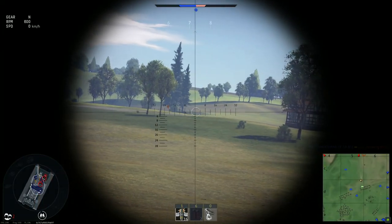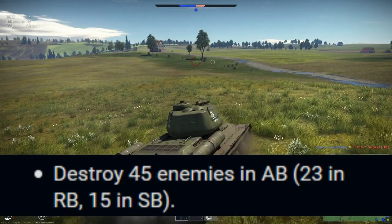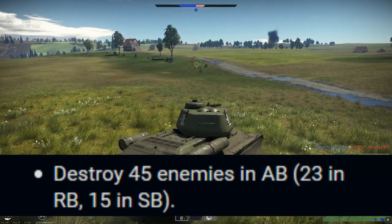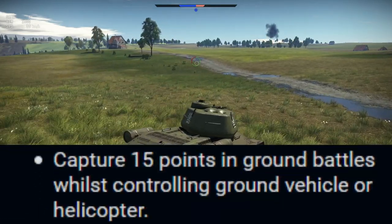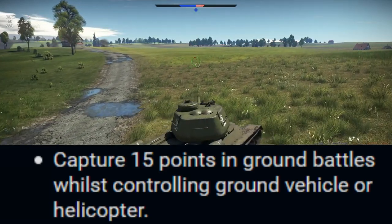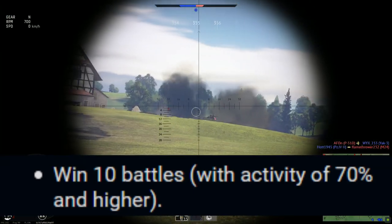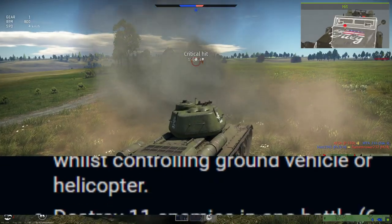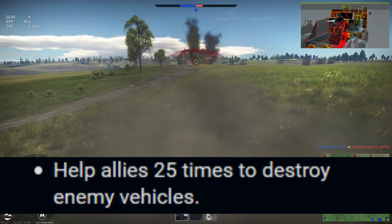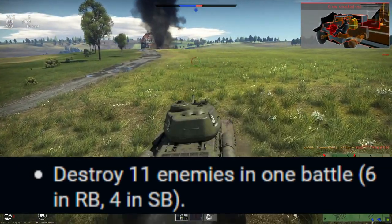The next set of tasks I would go for are tanks, and the ones I'd suggest are destroy 23 enemies in RB — don't bother with the 45 in arcade, the key times are typically the same. Capture 15 points, because that's just rushing to the cap point, which everyone is doing regardless of events. And get 10 wins with 70% activity. However, I would switch that one out for get 25 assists if you have a friend to play with. And maybe if you're good, you can get the 6 kills in RB, but I find that one very unreliable and frustrating to pursue.